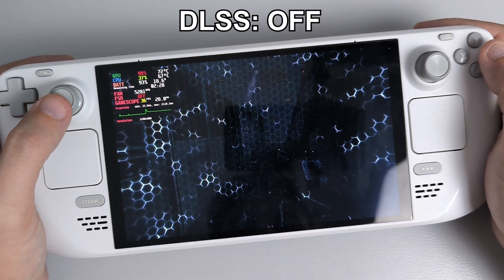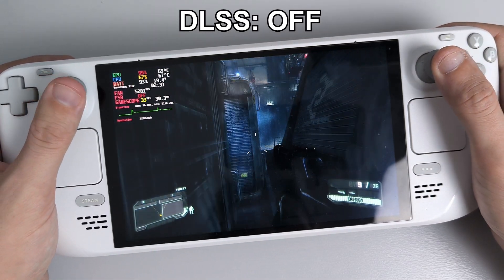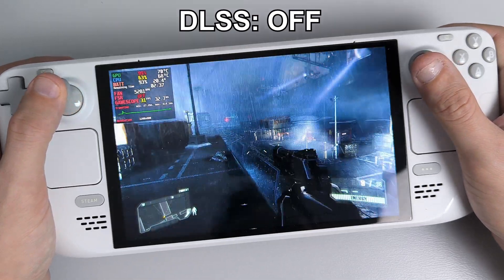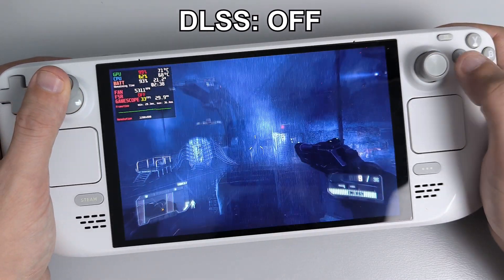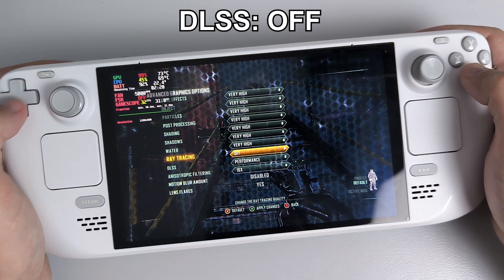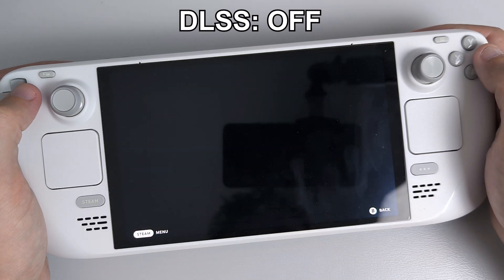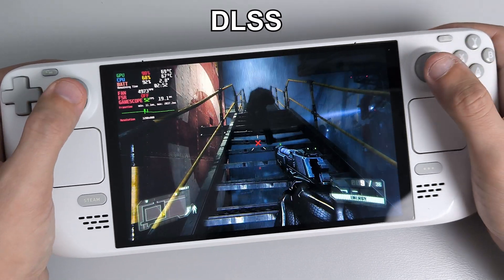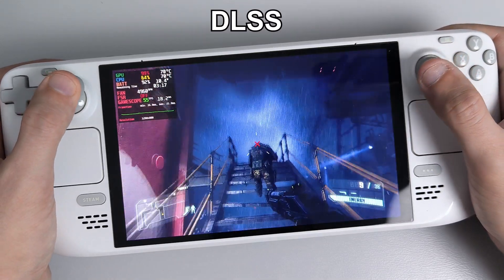The last case I have is Crysis 3 Remastered. I set everything to very high to force a lower FPS. Without any DLSS or upscaling, we're getting around 32–34 FPS. As soon as I turn on DLSS performance, we get into the high 50s and even above 60. So it's clearly doing something — it's clearly working.